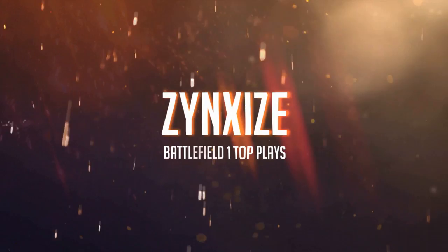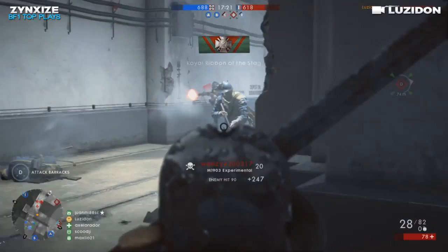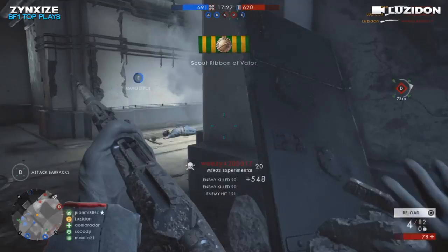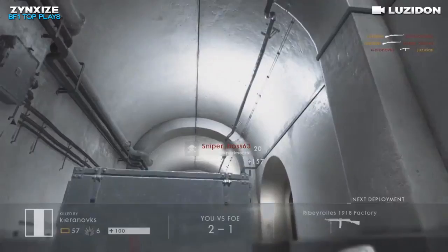This next clip comes to us from a player called Luzidon, and he's using the M1903 Experimental in Fort DeVoe. He's getting a nice little killstreak here — two kills, three kills, four kills, five kills. Holy hell, six kills, seven kills, eight kills almost. Can he get eight kills? And he gets taken down. Awesome clip, man.